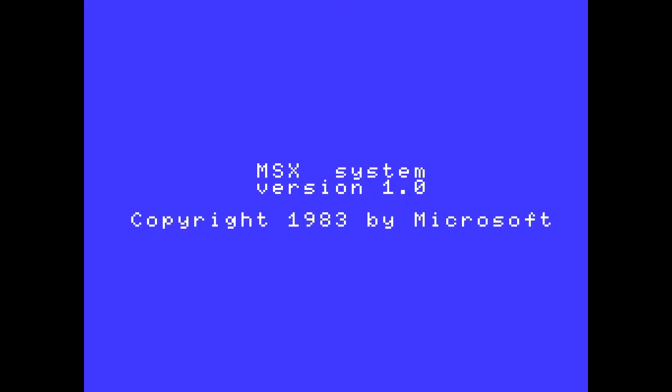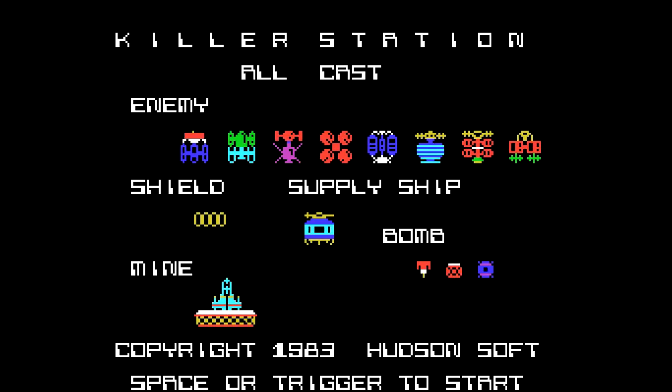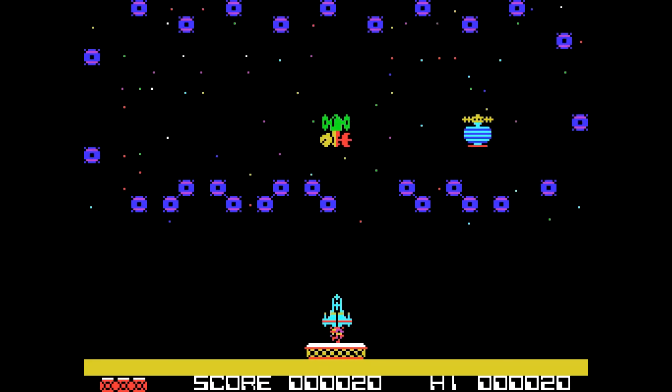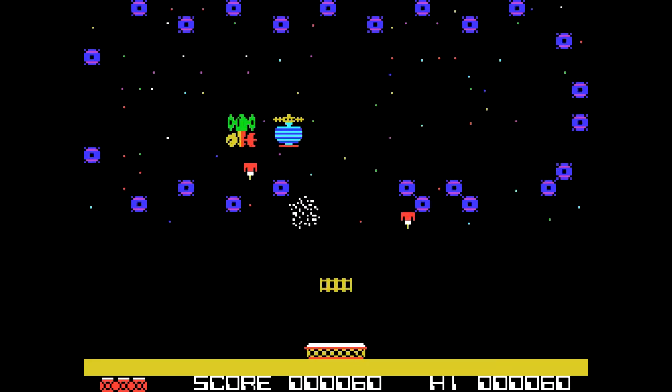Hello, welcome to the channel of Araubi, I am Araubi — easy to guess. Today we will give a little look at this Killer Station of 1983 by Hudson Soft, number 728 in the series of games for MSX.